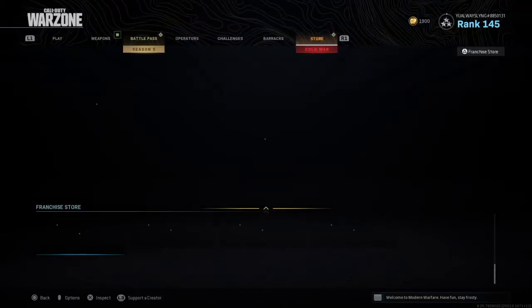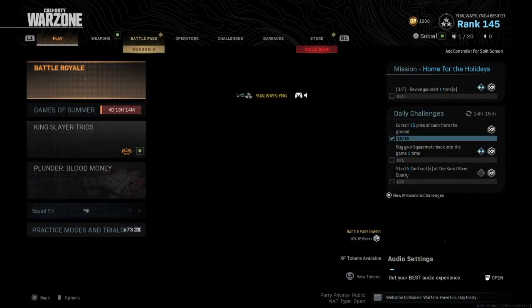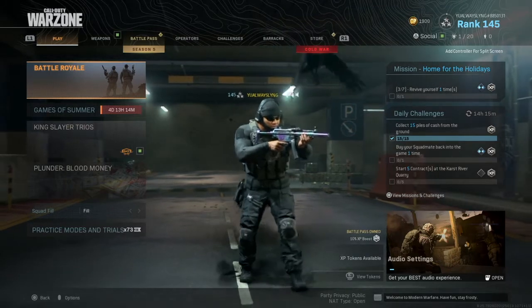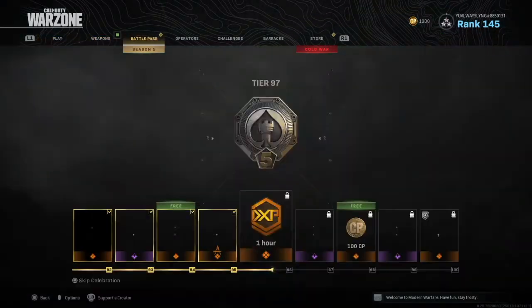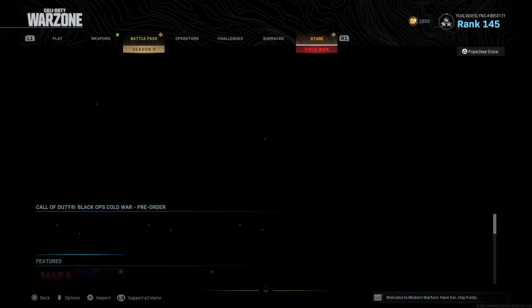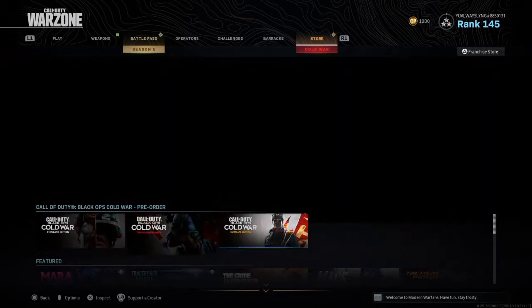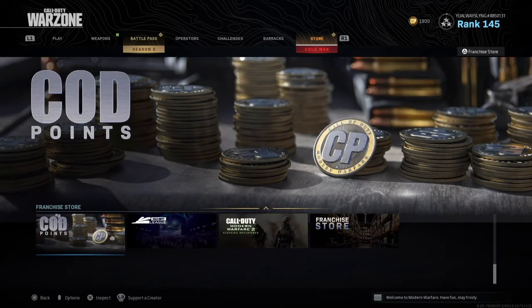They're kind of like almost hidden — they are pretty much hidden. So what I did, I went all the way over to the store where it says Cold War. Right when you get to the store, don't click any of these. Scroll all the way down to the bottom and you can click on where it says COD points.